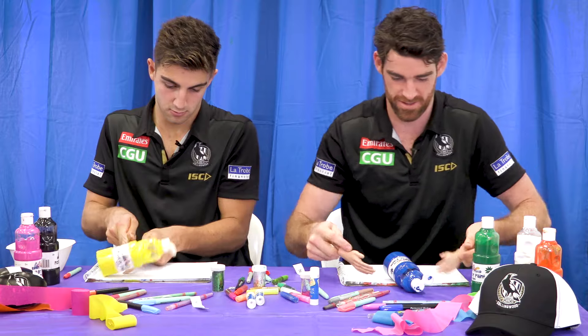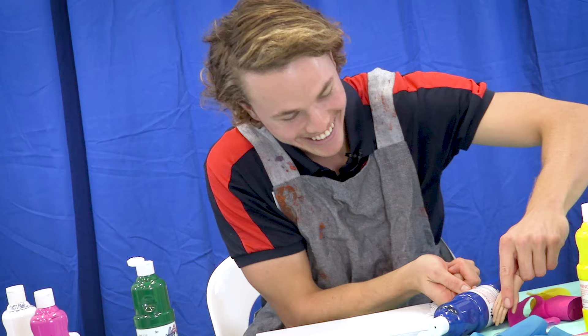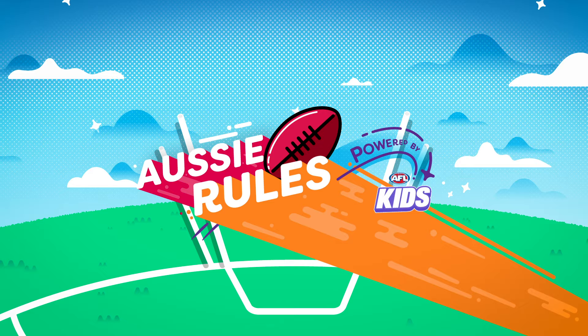Oh no. Not a good start. Welcome back to Aussie Rules. I'm Jaden Hunt from the Melbourne Footy Club. I'm Tyson Goldtake from the Collingwood Football Club. Josh Dacos, Collingwood Football Club. And today we are creating Pokémon-style football mascot creature things. Drawing is not my strong suit, so this will be interesting.